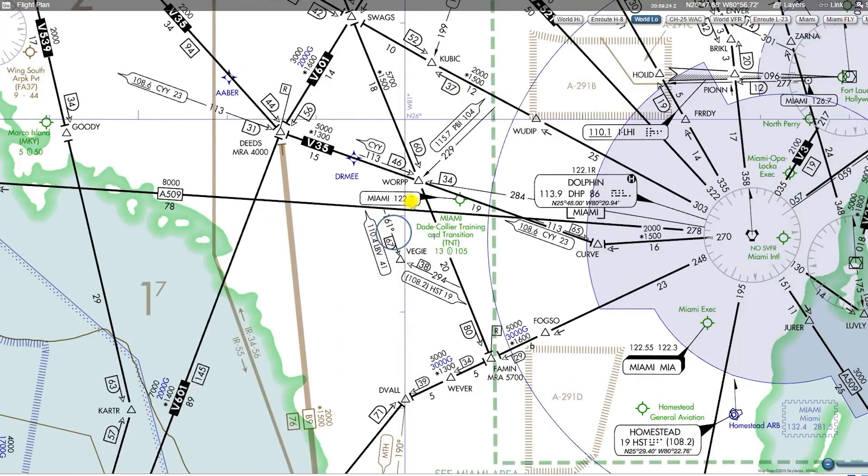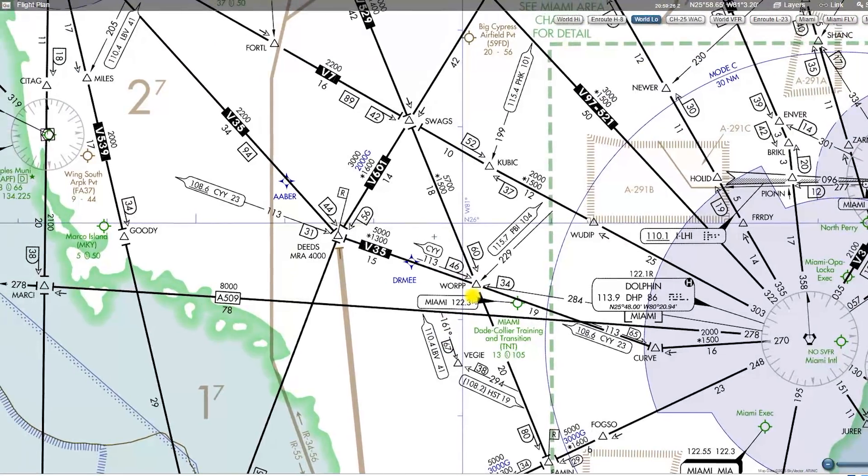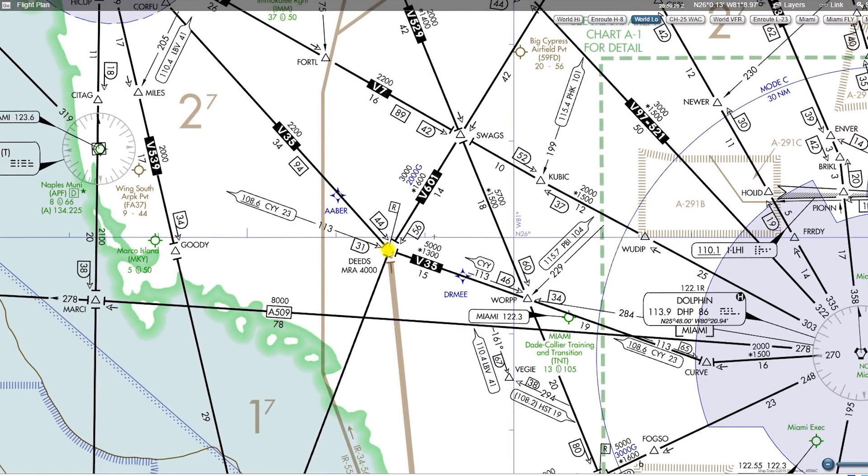Coming back down here to South Florida, we find our first weird-looking thing — a flag with an R on it. That flag with an R means there's a minimum reception altitude at the intersection it's pointing to. The DEEDS intersection has a minimum reception altitude, MRA, of 4,000 feet.